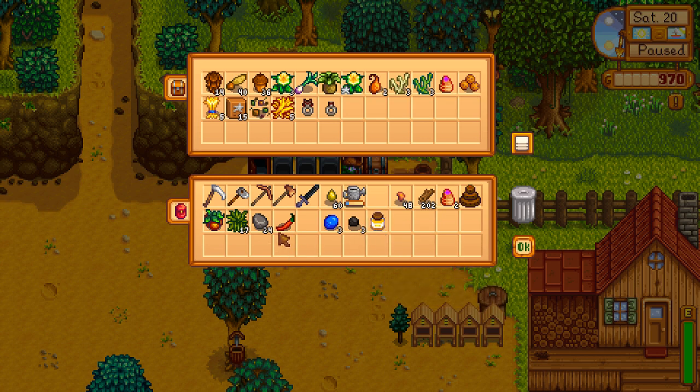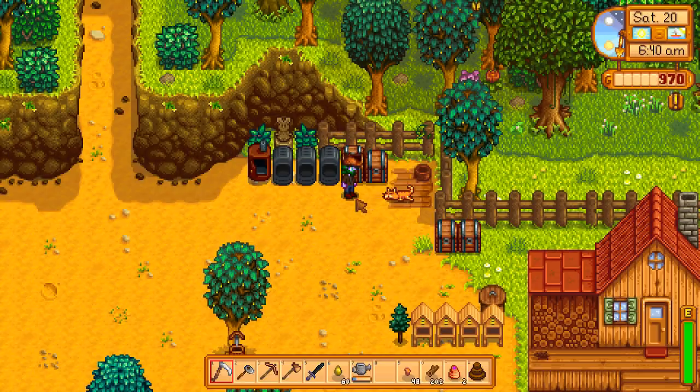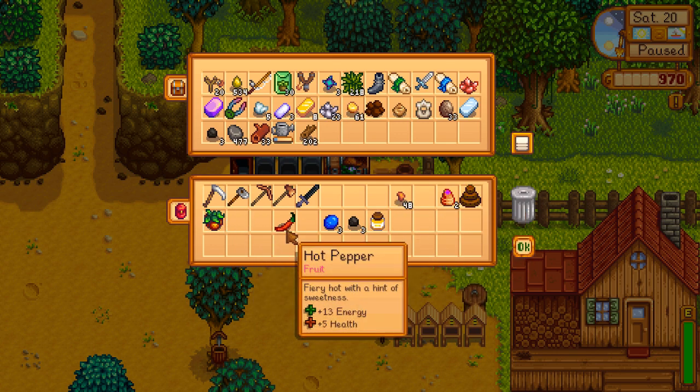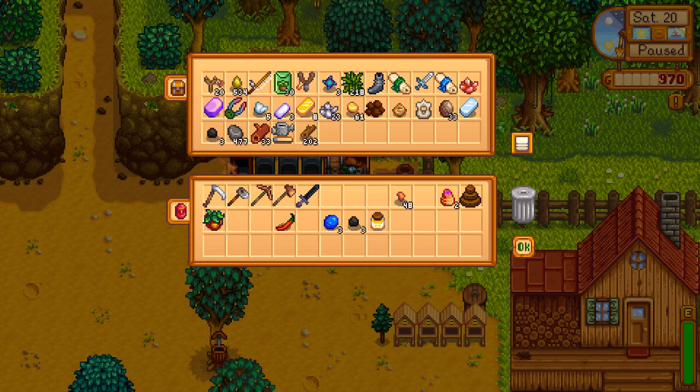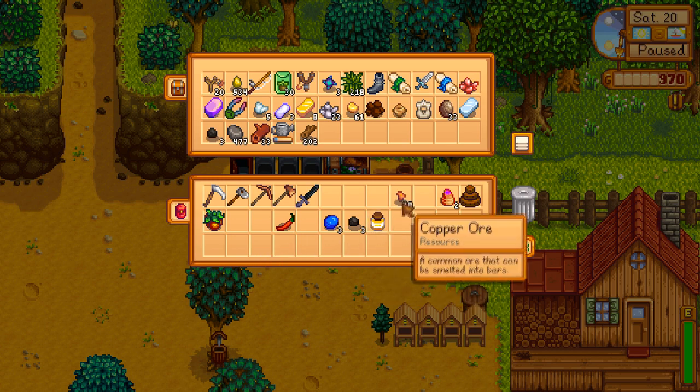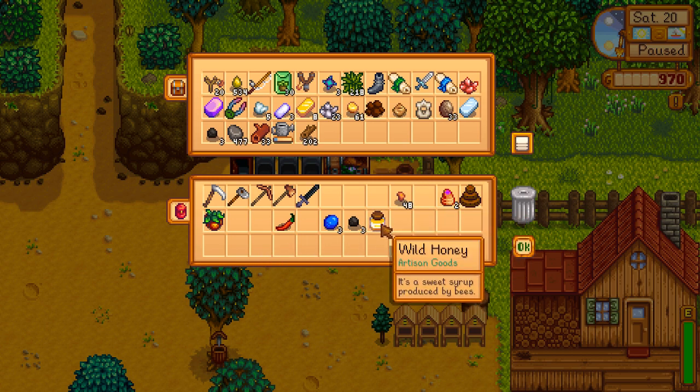Don't I have any pine cones? I swear I had pine cones. Drop that off. Don't need you, don't need that. We'll keep the copper around for the time being. I don't have enough coal. We want to go to the center and drop off the wild honey. Oh, you need batteries for top-tier sprinklers. Good to know.